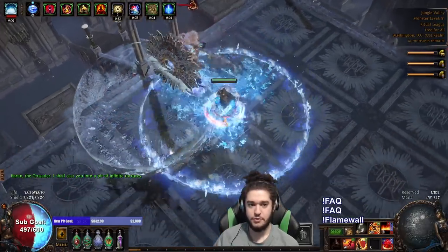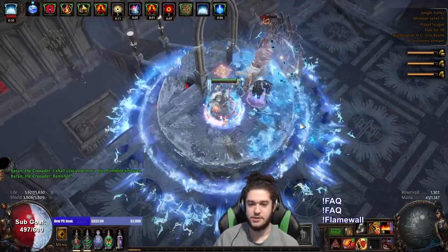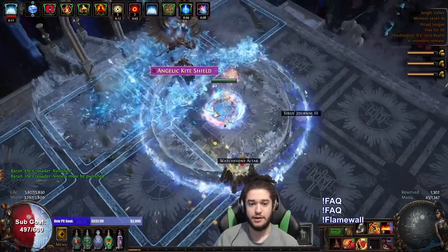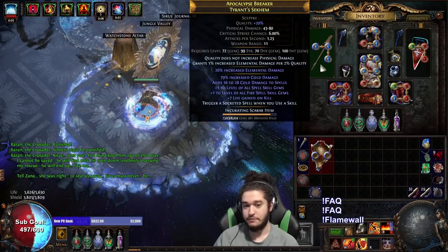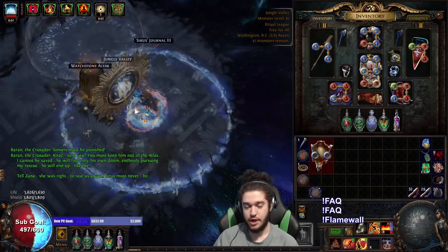So for here I just wait for the LE Overload, and then we pop the Vol RF. It's okay damage — it's not amazing, but for me it's good enough for RF. I really like it. We can still get quite a bit more damage if we recraft our weapon, because we can hit Fire Multi on it, and then also hit Burn or Fire Damage, so that'll be very nice.